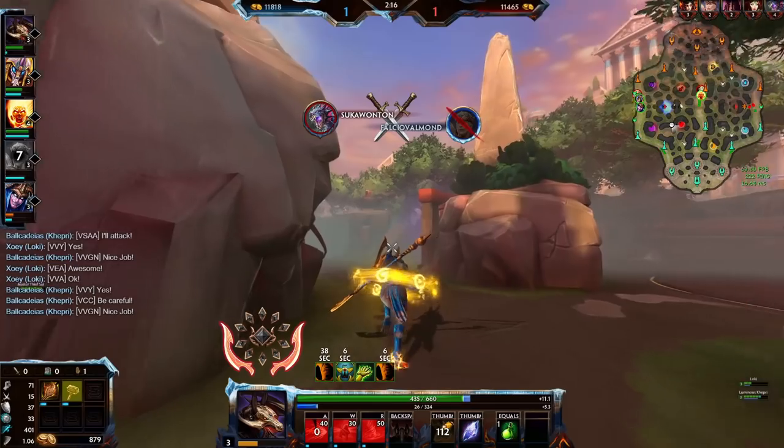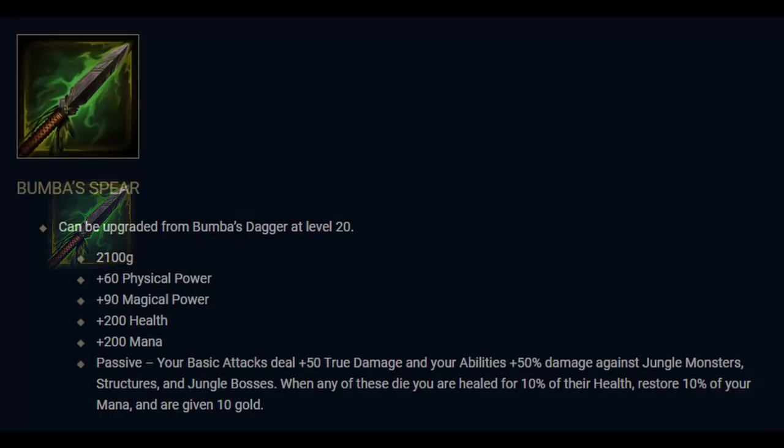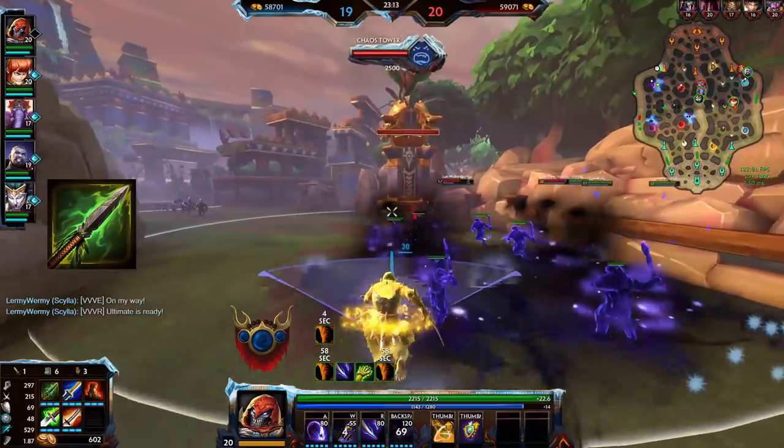Now let's look at Bamba's upgrades. Bamba's Spear costs 2,100 gold — upgrades are always 1,500 gold added to the base price. It comes with 60 physical power or 90 magical power, plus 200 health and 200 mana. Against jungle camps, basic attacks deal 50 true damage and abilities deal +50% damage, also applying to structures and jungle bosses. Health restore is 10% and you also get an additional 10% mana restore, plus 10 gold for killing any jungle targets — including objectives and structures, so killing the Fire Giant could give a massive heal.